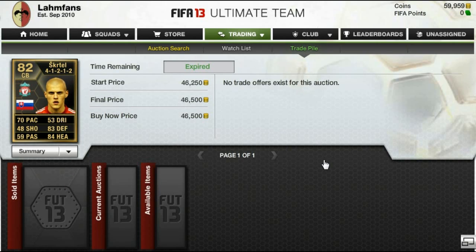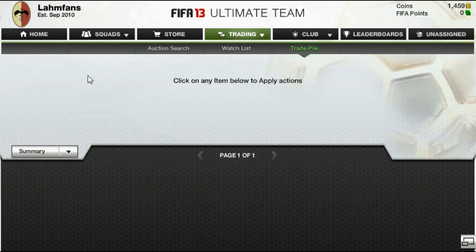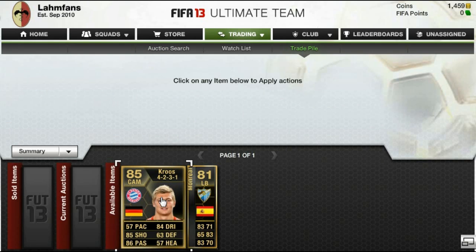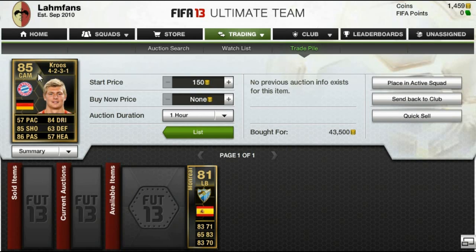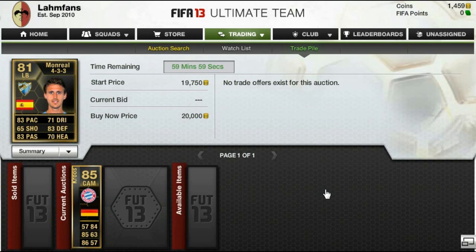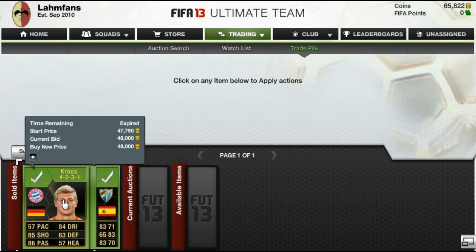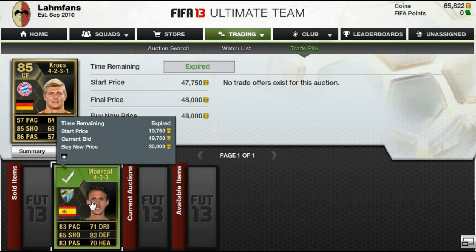In this episode, I actually started with 50,000 coins. If you remember, in the last episode I was on 50,000 coins and then bought a Höwedes and another card — it might have been Adriano, I'm not quite sure. But basically, those are the two players you saw at the beginning of this episode that sold. In the end I had around 114,000 coins, so I made 64,000 coins profit. I traded 18 players in this episode, so around 3.5k profit on average, which is actually pretty good.